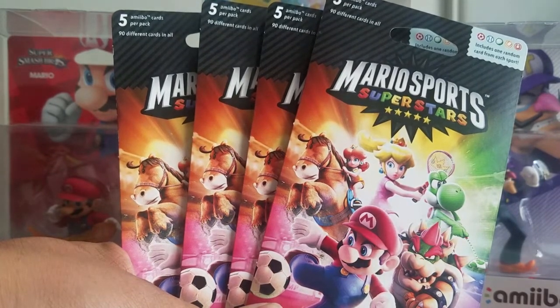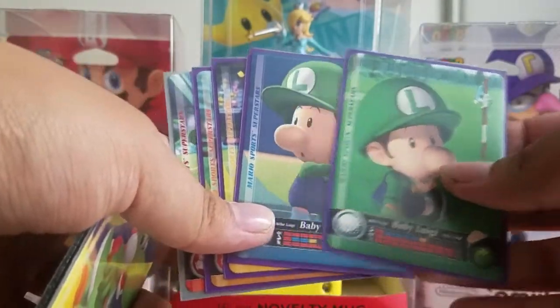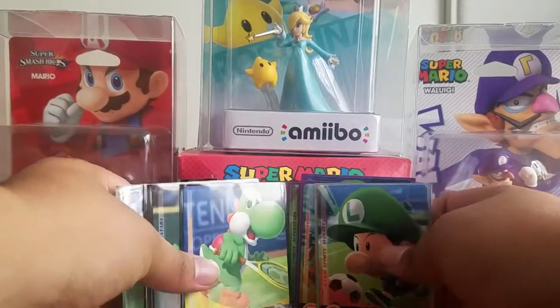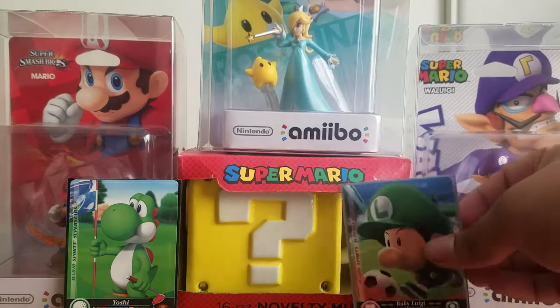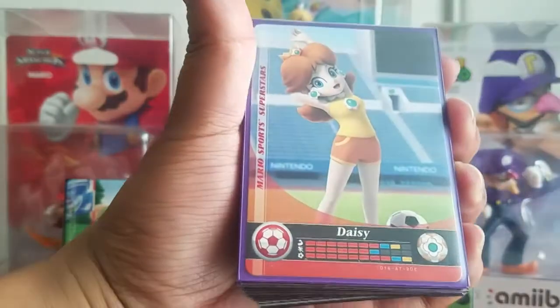Let us review first what we did last time. At home we now have 57 of the 90 cards in this series. Last time we finished Baby Luigi — we finished all of them — and in my last video we finished Yoshi already. So we finished two sets already. I'll leave them in the background. Let us review what we have so far.